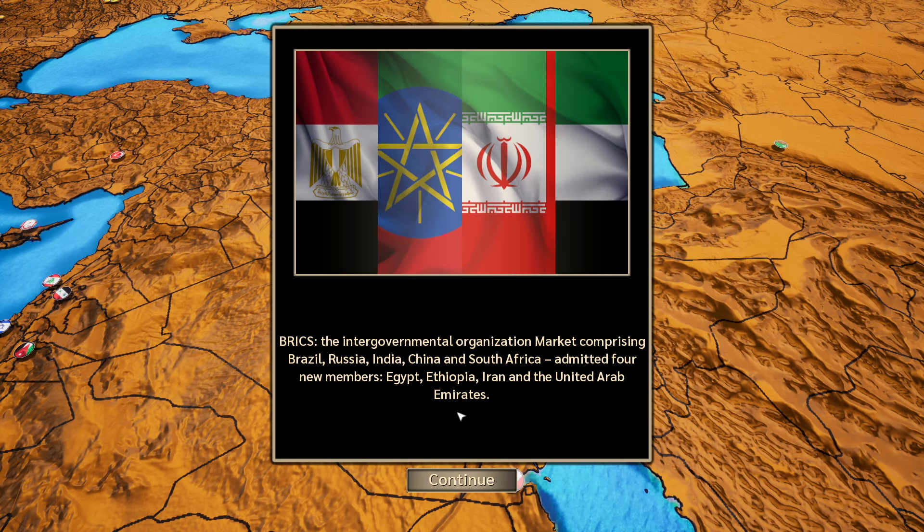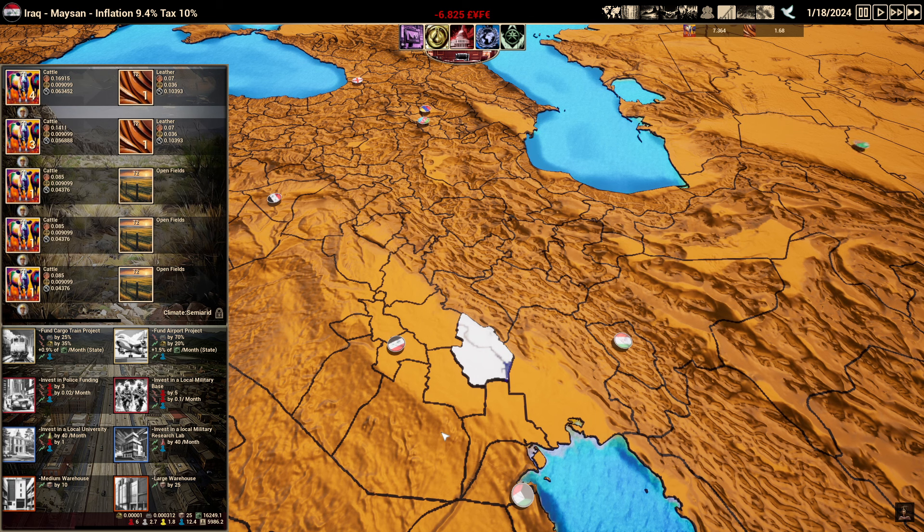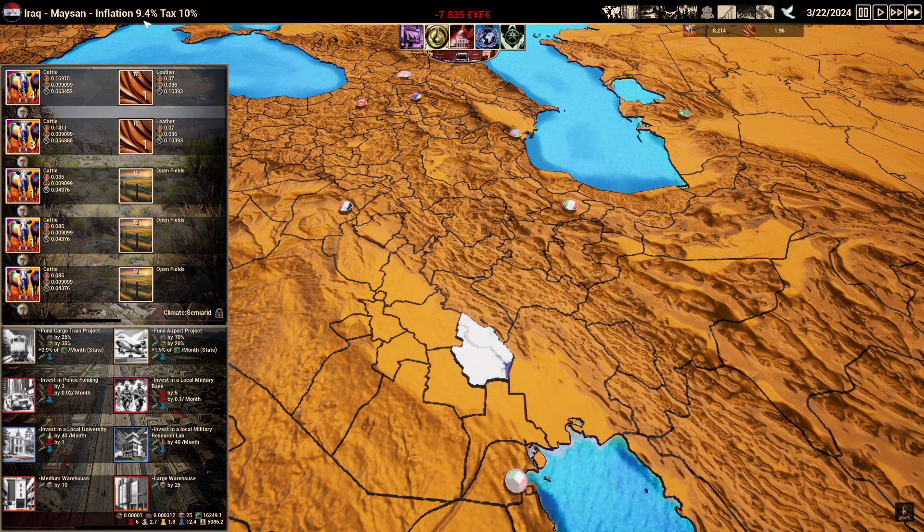The BRICS has expanded their market — Brazil, Russia, India, China, and South Africa — making four new members: Egypt, Ethiopia, Iran, and the UAE. That means four fewer markets we can sell to. Our government went ahead and lowered taxes, which is great — operating costs go down. But when taxes go down, inflation goes up, which can bite us later. You can counter this through policy: lowering inflation by raising taxes, but that stops the country's growth. It's a delicate balance.